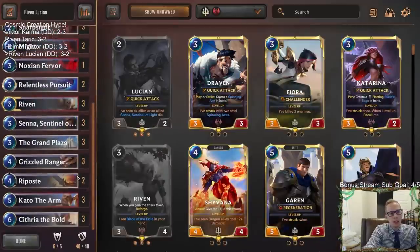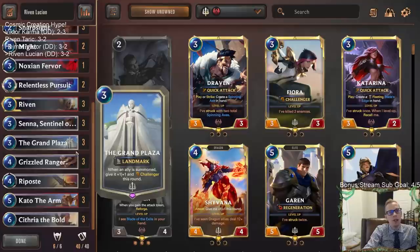With Riven Lucian, so we're three and two. We lost a mirror match with Grand Plaza where they had the Shadow Isles version with Grand Plaza and I didn't — no shame in that, that's just a mirror that can go 50/50. If we had turn three Grand Plaza and they did not, we would have won, but they did and I didn't.